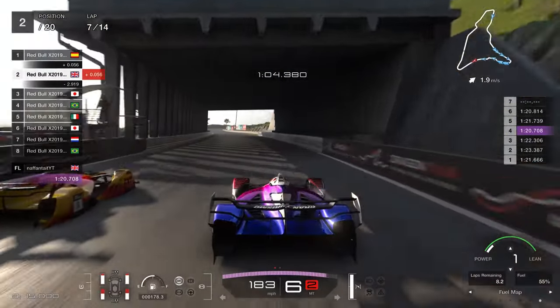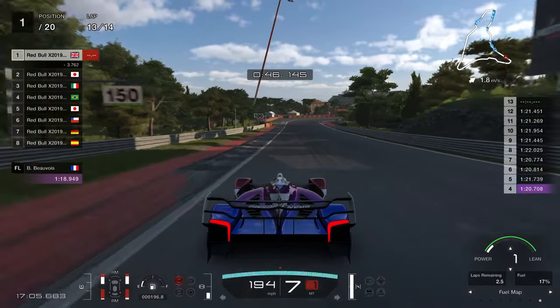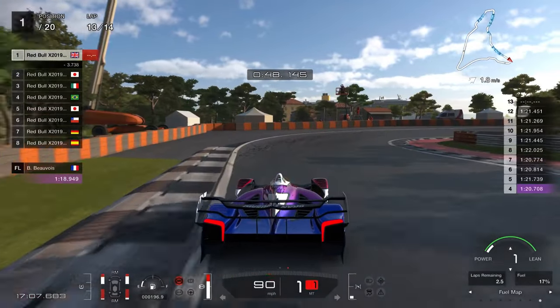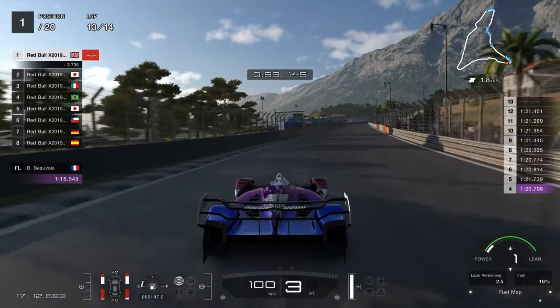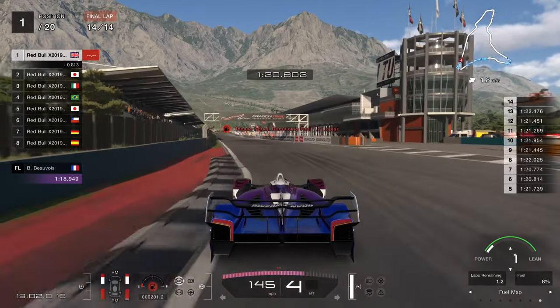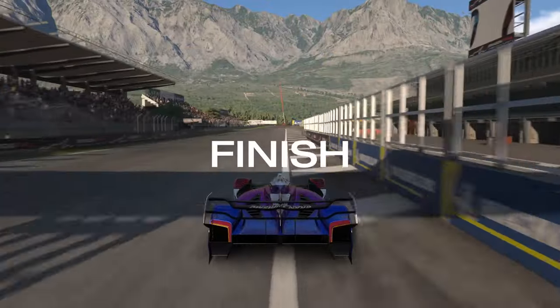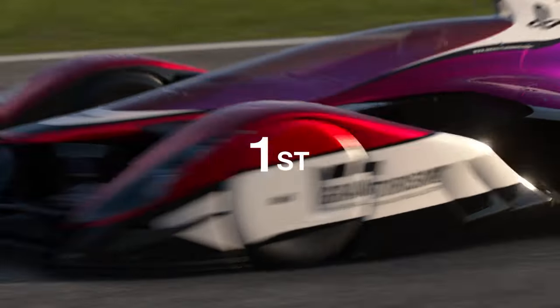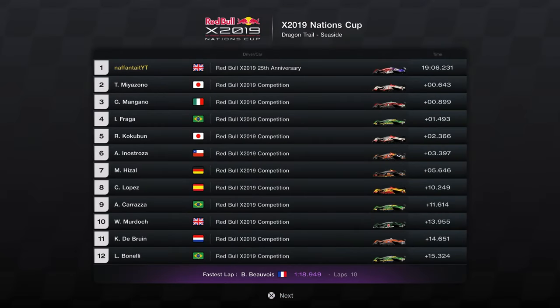As you can see, I take the lead on lap 7 out of 14 — around the midway point — and I never look back. Because of how slow the AI is through the death chicane, I managed to build a pretty nice gap before the tires started falling off. From around lap 13 or 14 I was gently taking my time and conserving the tires to get across the finish line, which I did, ahead by around seven tenths of a second.